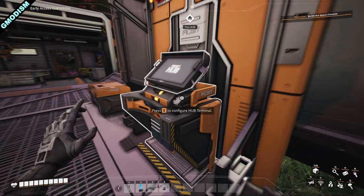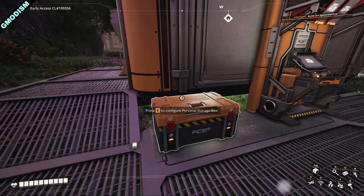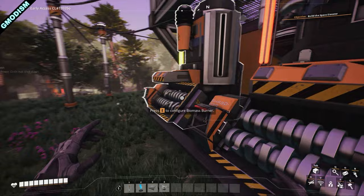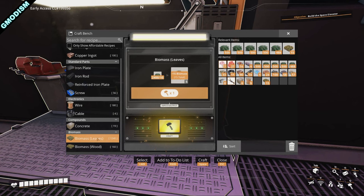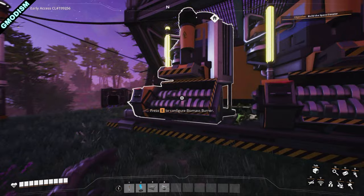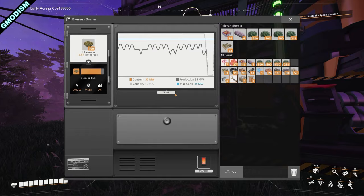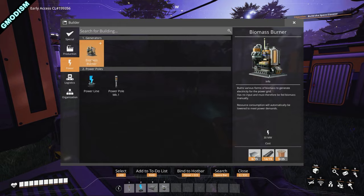We now got biomass. Biomass is extremely handy — turn off your entire factory, because we will now be making biomass. Biomass is much more efficient to burn than just leaves, so let's make some biomass from leaves and insert it into the machine. You can see it burns so much slower, so we don't need to waste our preciously picked leaves. We can also now produce our own biomass burners to make more power if needed.